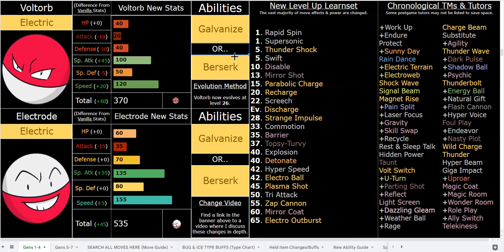Electro Ball is insane on Electrode now because it actually gives you a plus-one speed boost. Berserk plus Electro Ball is pretty nuts — you can snowball out of control very quickly. That first Electro Ball is still relatively weak given how the damage calculation works; you're probably getting 60 base power, maybe 80 if the opponent is very slow. But after that first use and the speed boost, you're crazy fast and beating everything. You can run max HP, Electro Ball, Parabolic Charge, Berserk and just go to town — it's so fun, an absolute blast to use.